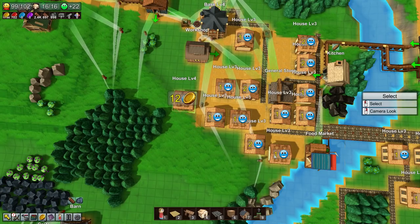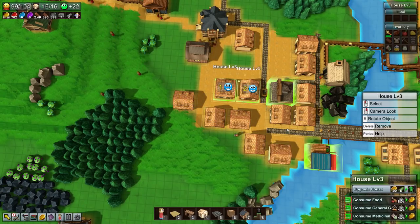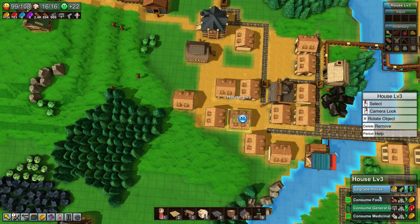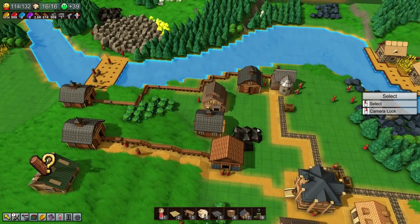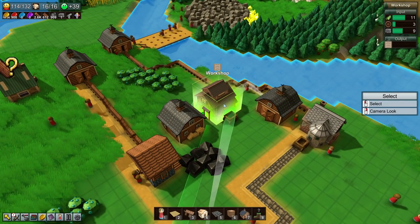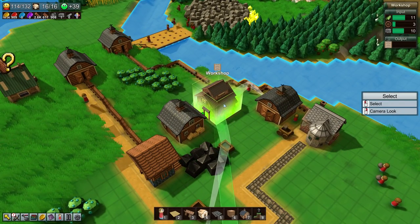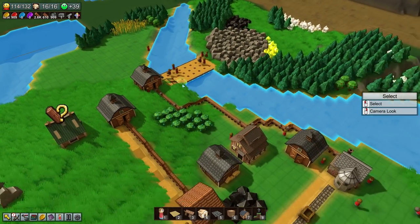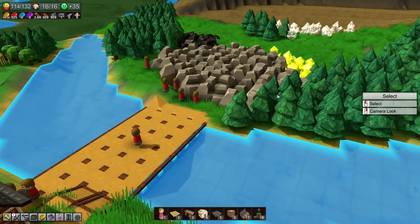I wish there was an easy way to upgrade all of them like just by swiping, but I guess I can just do it manually. Okay - we finally have cloth conveyor belts automated! It took a little bit of work but as soon as we get those things it's not gonna become a lot easier, because we can start replacing all these workers - all these poor workers.